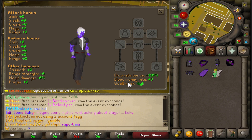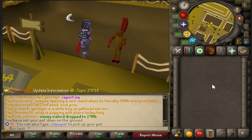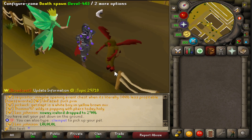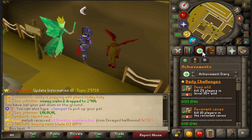Currently I have a 110 drop rate bonus, but let me put on basically the max I can get without flippers or boxing gloves. As you can see it shot up to 201. First off let's search the Nightmare boss.